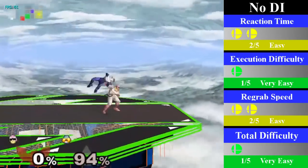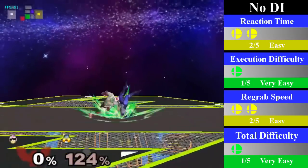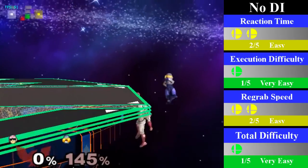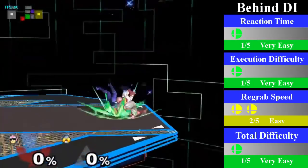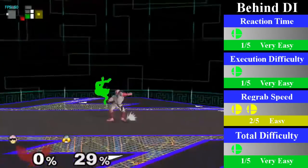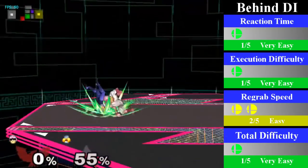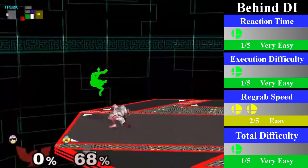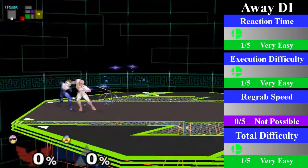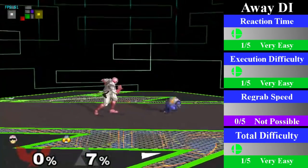Falcon has a wide variety of end punishes you can do, such as an instant up air, a down throw into a knee, or a down throw into a nair into a knee at mid percents. Most people usually tend to knock Sheik off stage, as you can set up into an edgeguard situation for a very strong follow up. Falcon will follow up Sheik on behind DI by going for a small dash jump cancel regrab, and you can end this by going for a down throw into a knee. This is also the easiest DI to chain into an aerial combo. For away DI, Falcon is unable to regrab Sheik, as she gets sent too far and hits the ground, leading to another tech chase situation.